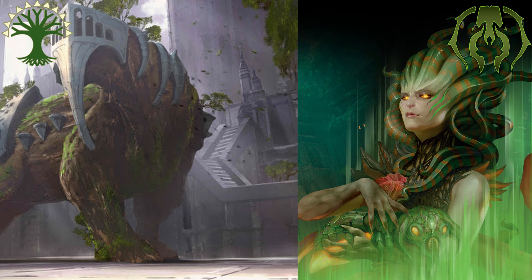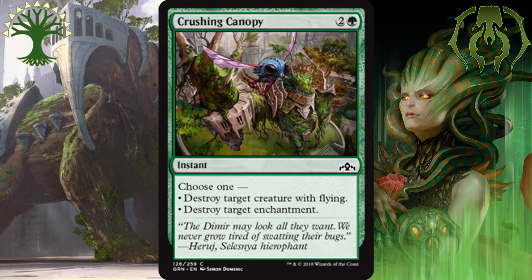Alright, moving on to green. At common, I'm putting Crushing Canopy at number 3. It's an instant for 2 and a green that lets you destroy either an enchantment or a creature with flying. Green decks often struggle with flying, and there won't be many games that this spell doesn't have a target. The fact that it deals with one of the biggest threats that either Golgari or Selesnya are going to face, I think is well worth the risk of it being stuck in your hand. There is a lot of flying in this set, so I'm putting it as the number 3 best green common.